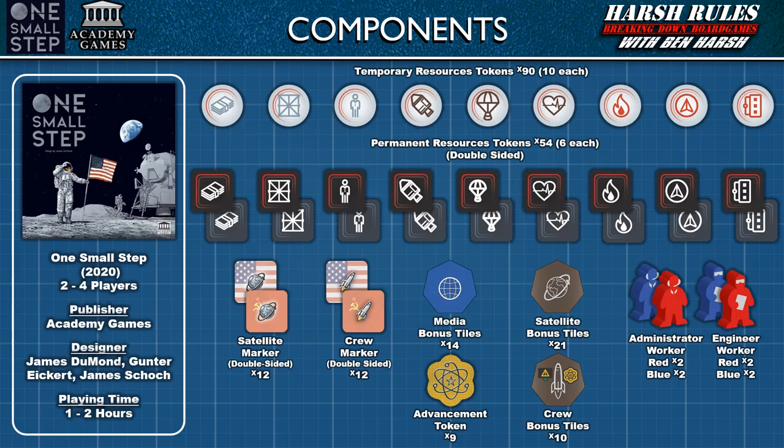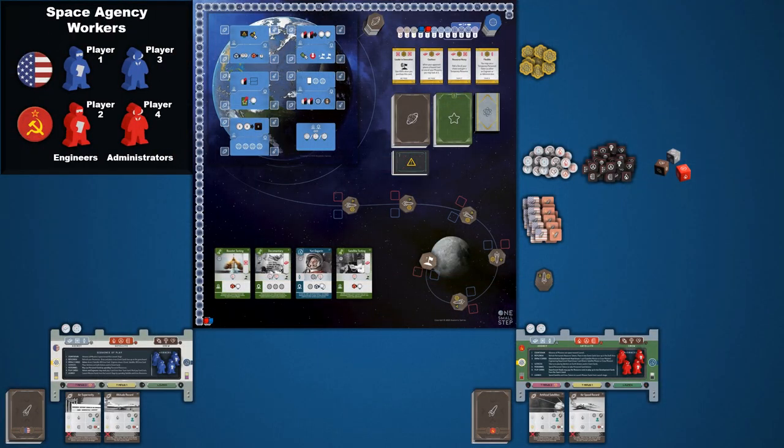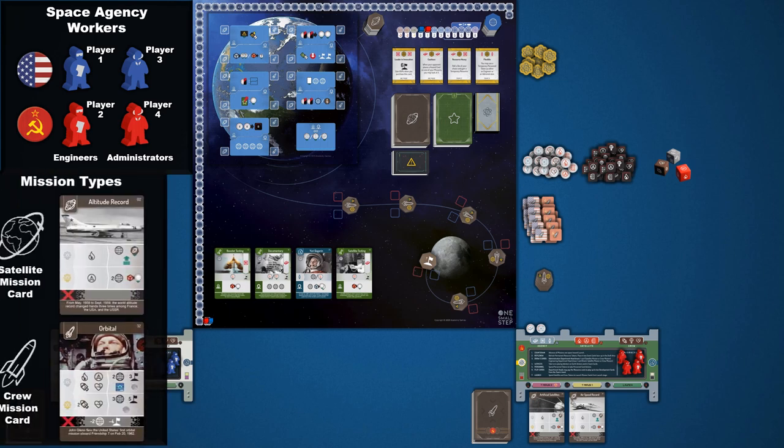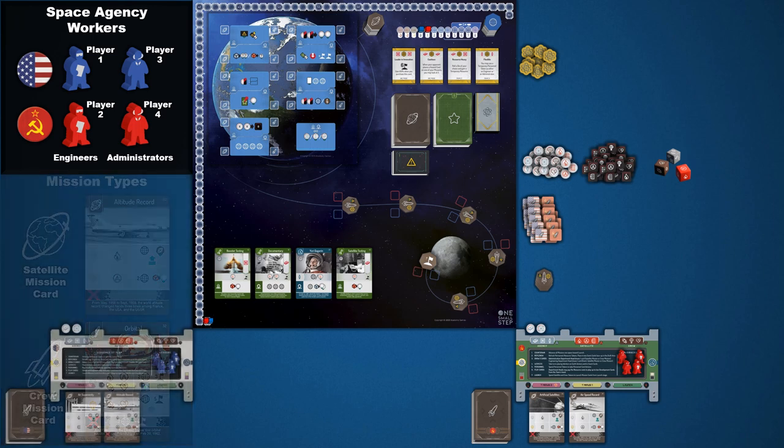This game supports up to four players and takes from one to two hours to play. One Small Step is a worker placement game set during the 1960s space race to the moon between the United States and the Soviet Union. Up to four players, two per team, assume the role of these nations' space agencies to conduct satellite missions, build a bank of resources through experiments, and eventually undertake crewed missions to reach the moon. Each space agency is comprised of two departments: engineers and administrators.